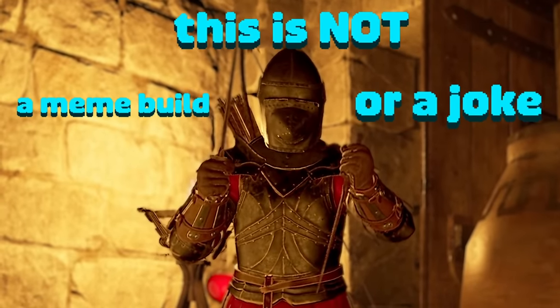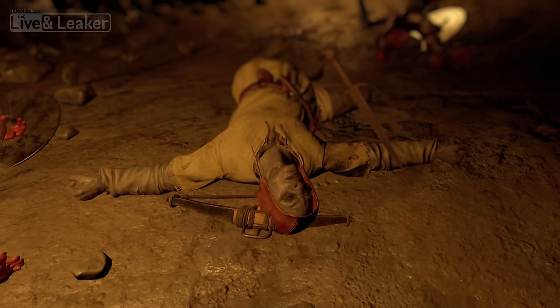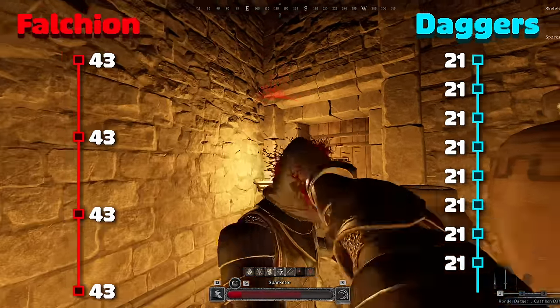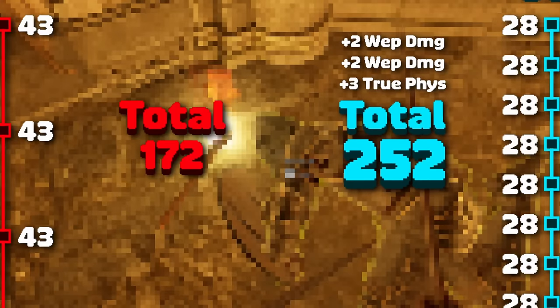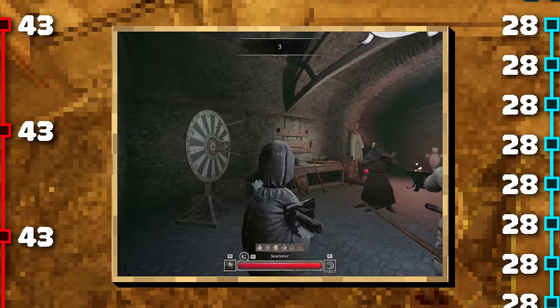First off, this is not a meme build or a joke. This guy thought it was, and look at him now — stripped down to the adventurer's tunic. Daggers do more damage than a falchion. It's weird, but that's the truth. Look at these totals and add just a little bit of physical damage and plus two weapon damage per knife, and your numbers start getting really crazy really fast. And that's being conservative. Good gear is a whole other story.